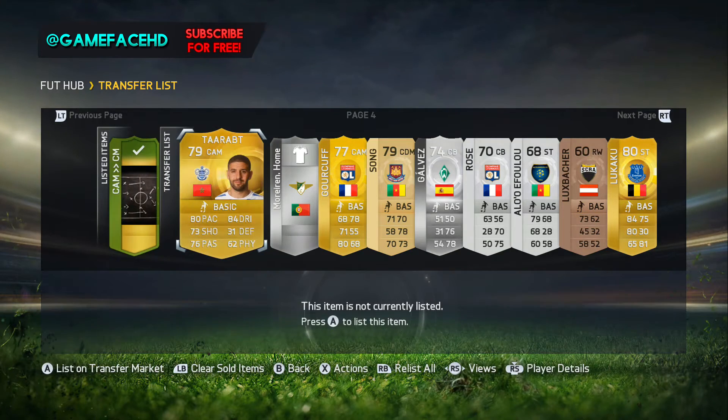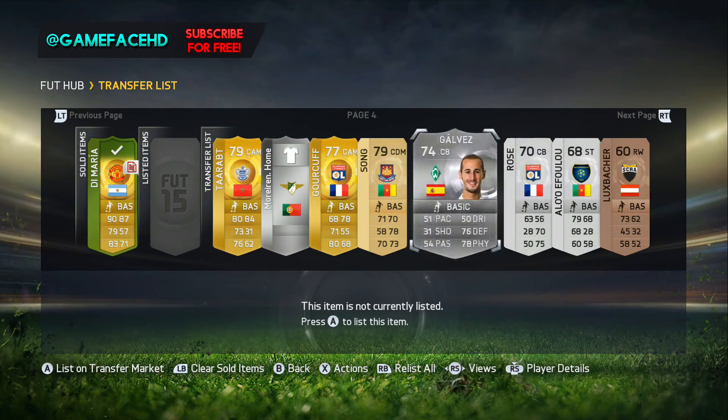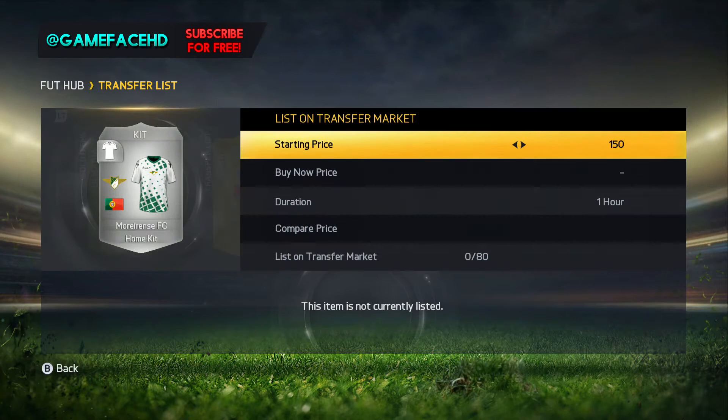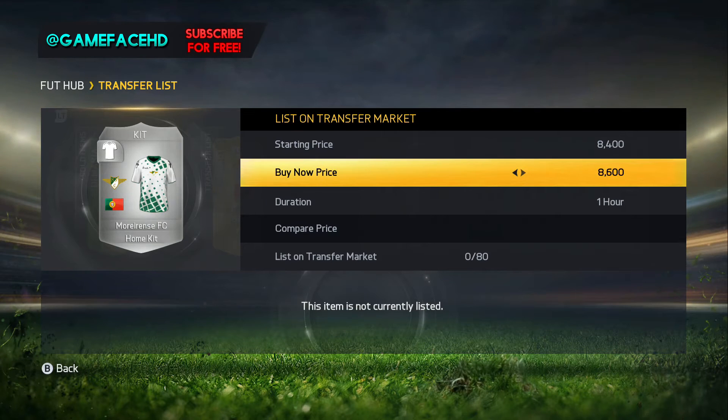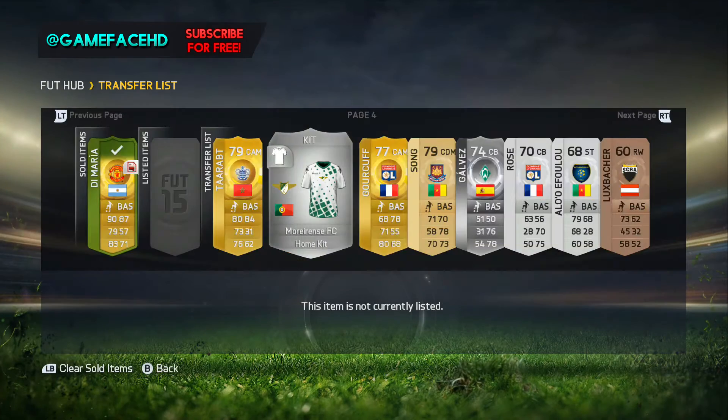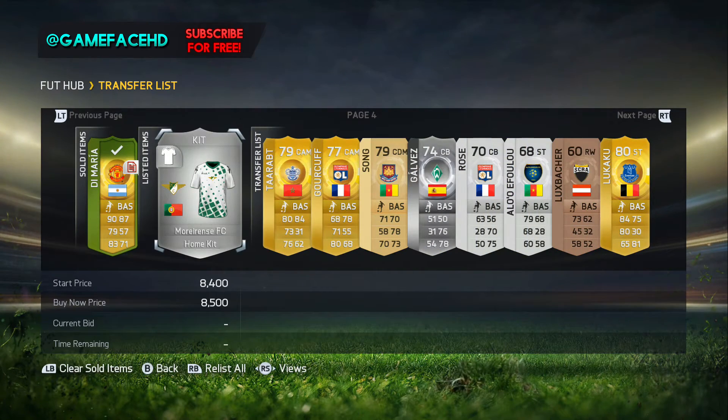We'll go on to sell some of the other stuff we've got as well. The cheapest kit for this team in the Portuguese league is 9,100, which is quite a lot for their home kit. Their away kit was quite a bit cheaper, but the home one appears to be quite rare. So I'm gonna list it for a bit less - I'll go 8,500. I'm not expecting it to sell, but if it does that'll be brilliant because it is quite a bit underneath the cheapest one.